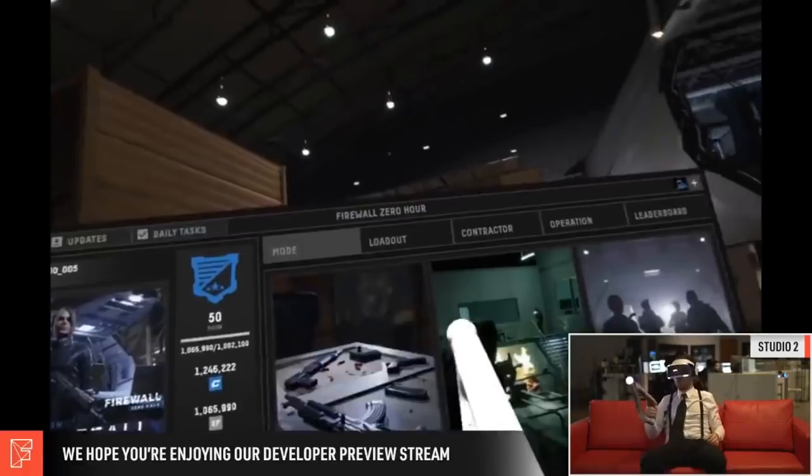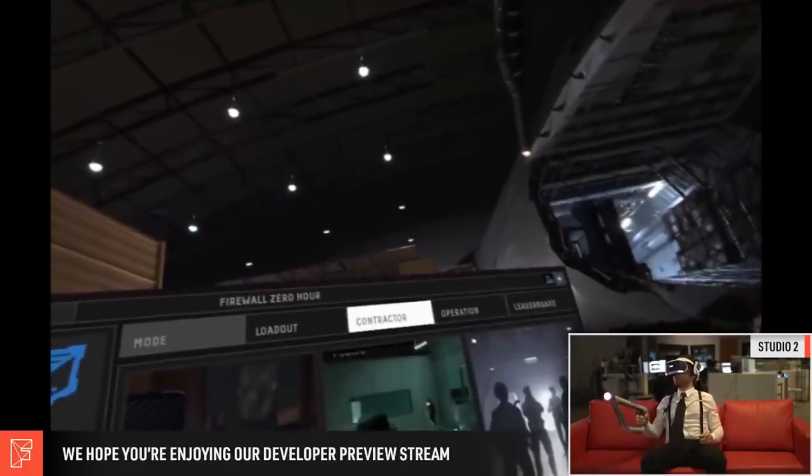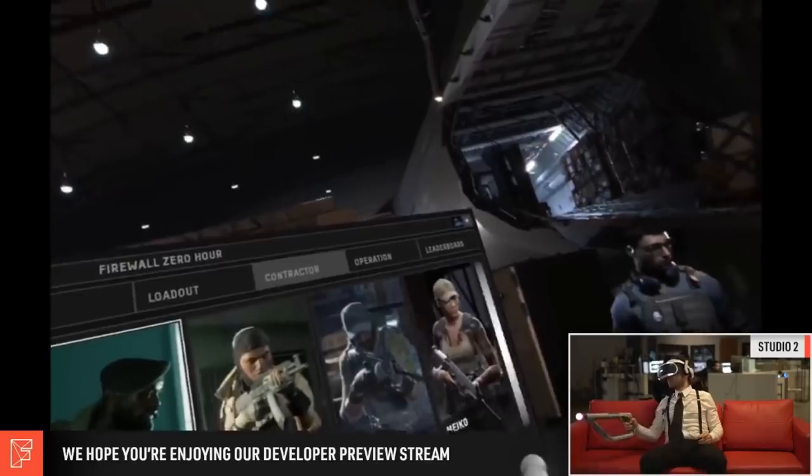Moving to the right side of the new menu: in the top right corner you can see Frank's avatar, the little Astrobot, and beside that is a plus button which appears to be the squad invite button. Below that, five tabs are displayed: Mode, Loadouts, Contractor, Operation, and Leaderboard. Frank has the Mode tab selected, displaying three modes - Tutorial, Training, and Contracts. As Frank hovers over Training and Contracts, a dropdown menu briefly appears letting you choose between Solo, Private, and Public - very sleek.